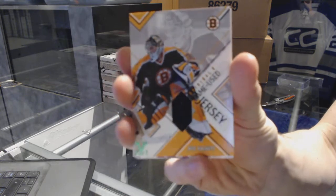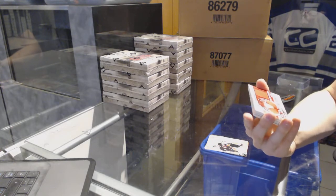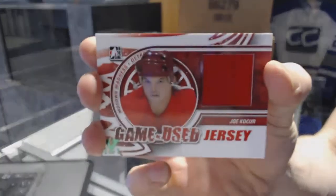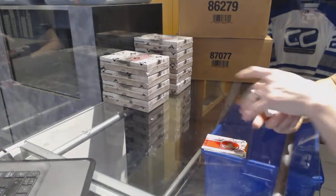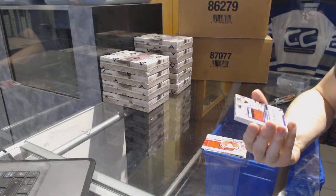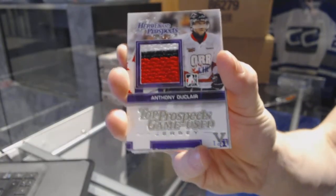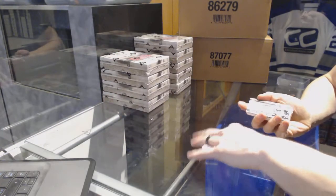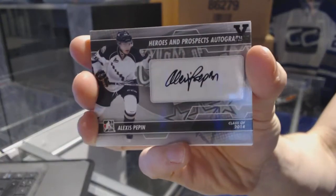We've got a Motown Madness game-used jersey Emerald one of one for the Detroit Red Wings: Joey Kocur. We've got a Heroes and Prospects top prospects game-used jersey silver one of one for the New York Rangers: Anthony Duclair. We've got a Heroes and Prospects autograph for the Colorado Avalanche: Alexis Pepin.